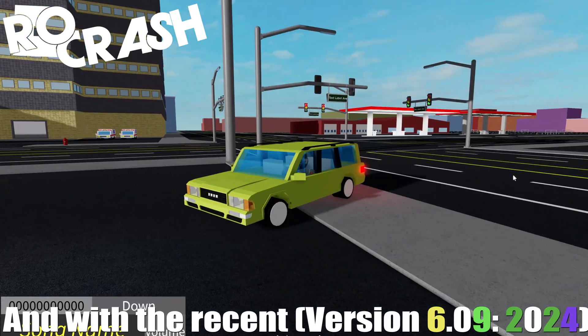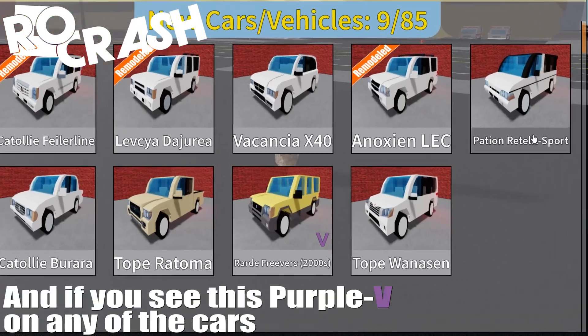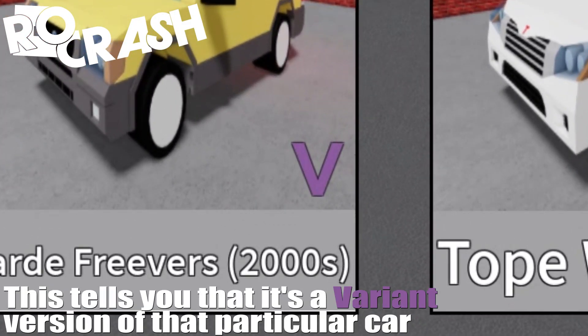With the recent version 6.09, click the New Vehicle section. If you see a purple 'V' on any of the cars, this tells you that it's a variant version of that particular car.